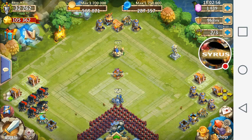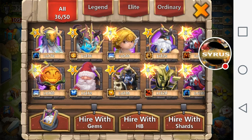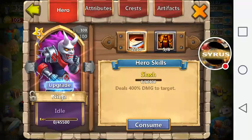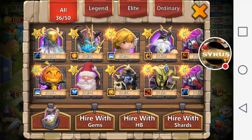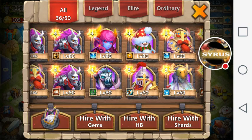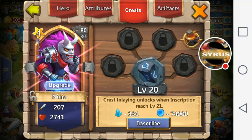When it comes to boosting might, a hero altar full of Skull Knights, Ninjas, and Dread Drakes is going to have a lot more might than an altar full of Atlanticores and Reapers — even if they're all at exactly the same skill level, hero level, and inscription level. Inscriptions add the same amount of might regardless of hero type.